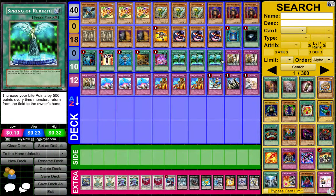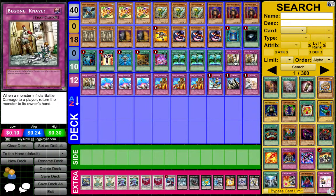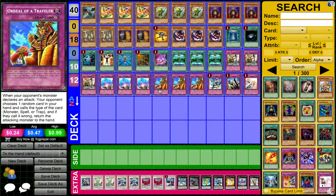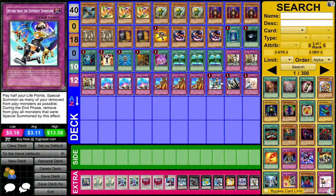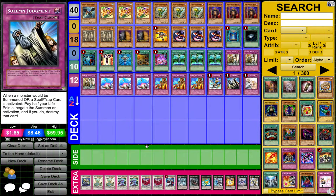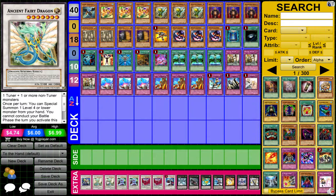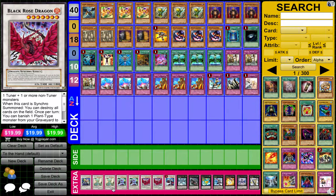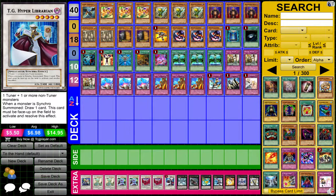You'll be able to see this combo in the duel. We have three Be-Gone Knave, three Compulsory Evacuation Devices — I mean, why not? Three Ordeal of a Traveler, one Return from a Different Dimension, and the Solemn duo. Extra deck: one Ally of Justice Catastor, one Ancient Fairy Dragon — actually two Ancient Fairy Dragons — and two Arcanite Magicians, two Black Rose, because this deck is based off level 7 Synchros.